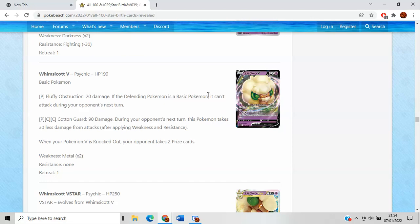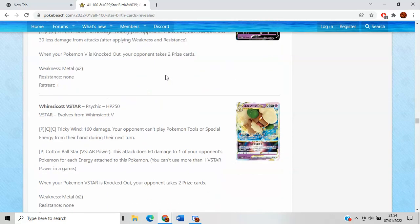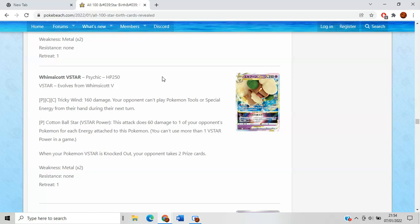Whimsicott V's Fluffy Obstruction does 20 damage — defending Pokemon's attacks are weakened. It's not very good unless you're against a Sableye, but even then they can just switch out with the four Switch and three Escape Rope they always play. Cotton Guard does 90 damage and then takes 30 less — really bad.